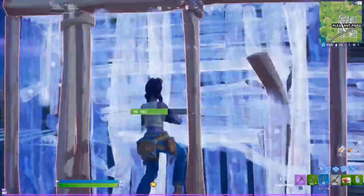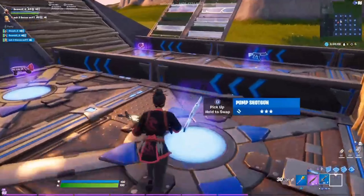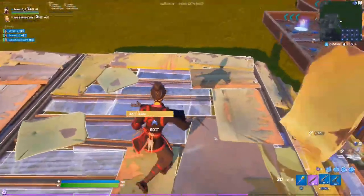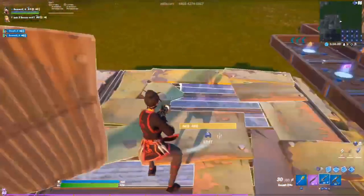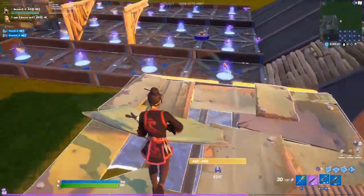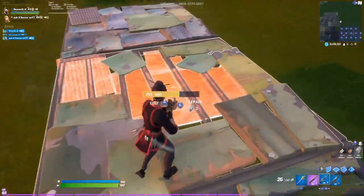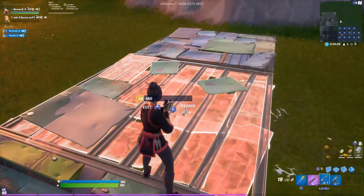Okay, let's move straight into the video. The first thing you want to do is grab a bull SMG, then place a metal floor. Wait for it to be full. Once it's already full, break it down until the metal floor is at 31 HP, then hit it once with the SMG.